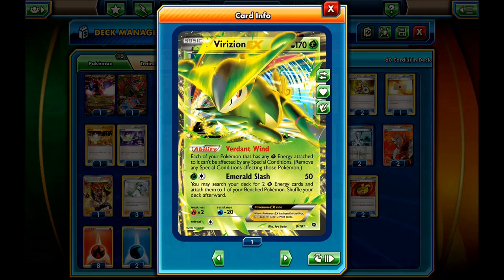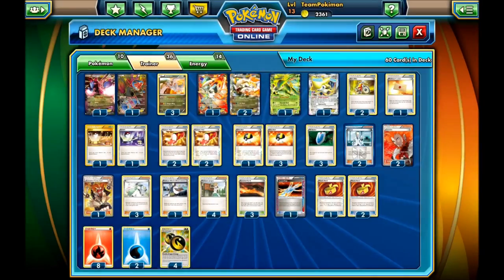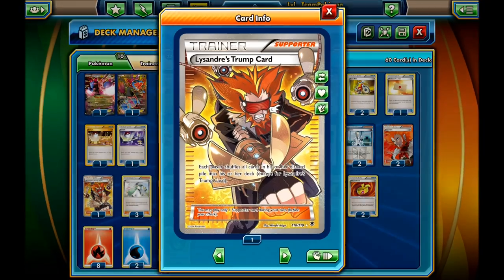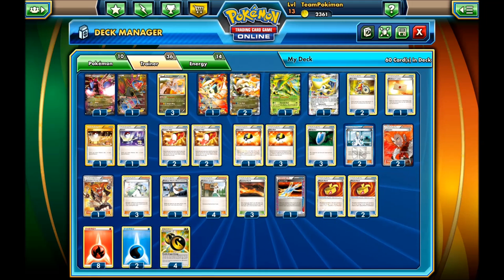I run one Virizion EX because we run Double Dragon energy so we can make use of Verdant Wind. And I run one Jirachi just to get supporters when needed. For supporters: four Juniper, three N, one Birch, two Colress, two Lysandre, and one Lysandre's Trump Card. After the Trump Card gets banned you can put any other card you want there — maybe a Sacred Ash, a Revive, or anything. But the card is really good right now for this deck. I feel the deck can be really good even after the Trump Card goes, but it's actually a very valuable card in the deck.